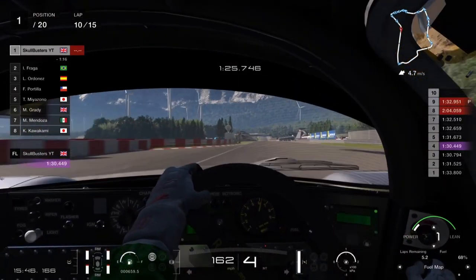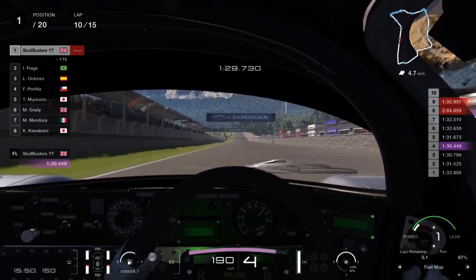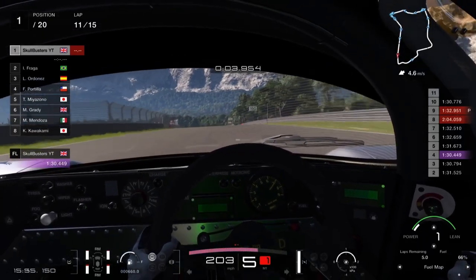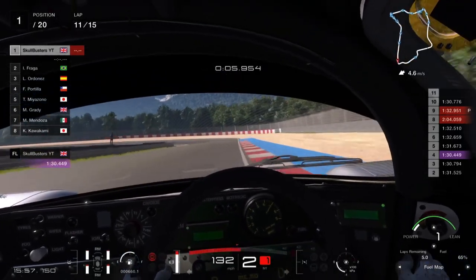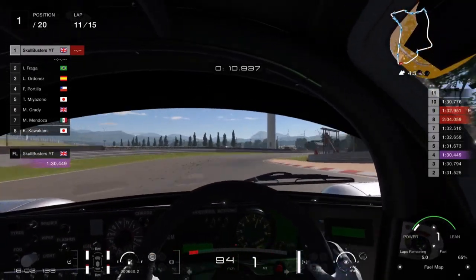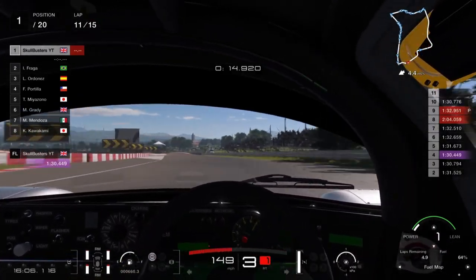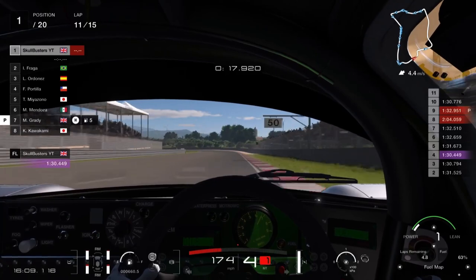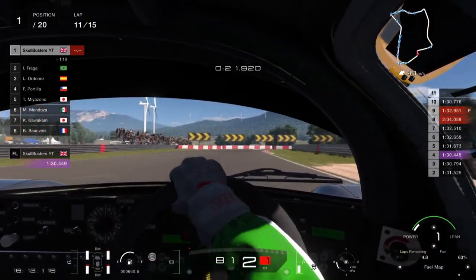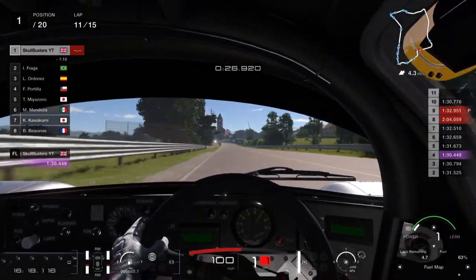Bringing it down onto the back straight here, we're on fuel map one so we're going hell for leather. The braking point is going to be at the 150 meter mark just as you get over the crest. Slam on the brakes all the way down to the rubber, turn in gently, come off your brakes, floor it, and position yourself in the middle of the track so you can take these two chicanes at full throttle with minimum resistance. Brake at the gravel trap, let the car swing in around 80 mph, then bring it down to 60 for the second chicane.